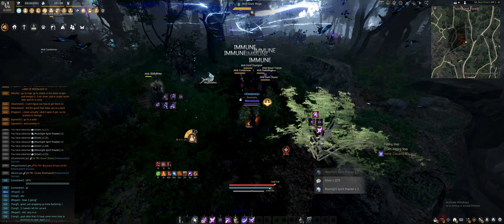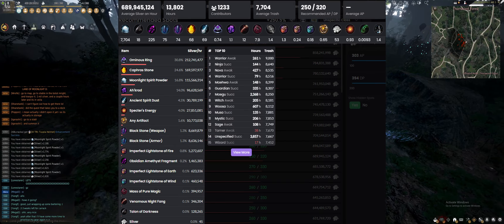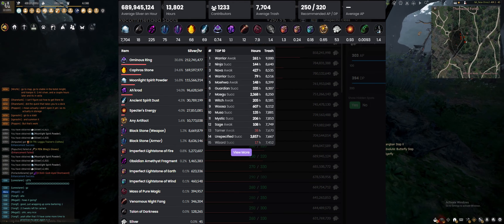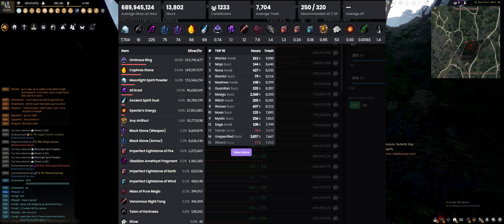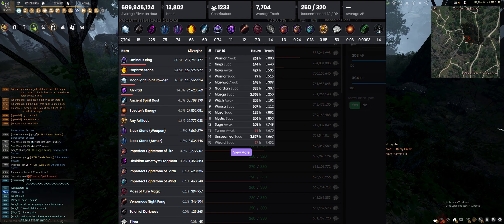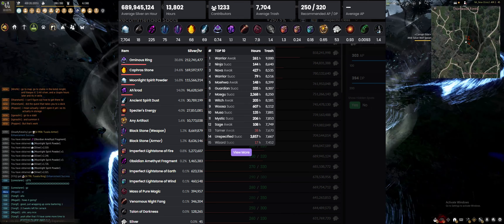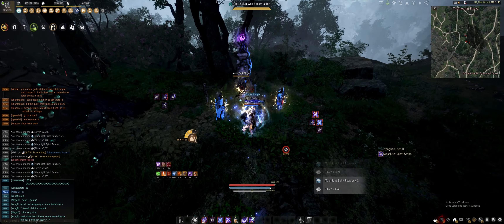Some of the Calpheon and Serenia Elvia places can be a little out of range of your gear right now, and maybe Oryx is too contested for you. I recommend Thorn — you can see on the screen right now that it's around 650 to 700 mil an hour, depending on how fast you grind. And you also get Venomous Night Fangs, which I'll go into more in a second.